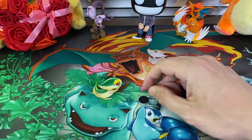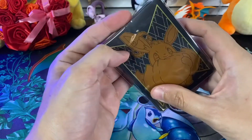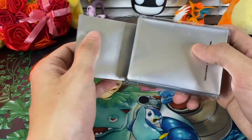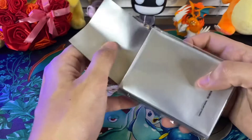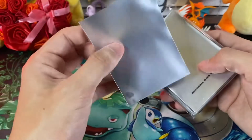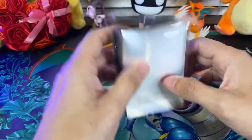Let's get into these packs. I got our Shining Fates Eevee sleeves here. I'm not the biggest fan of these just because the material is a little cheap, I guess. You don't really get to see the full shininess of the cards with this kind of sleeve. But we just want to keep the cards protected, so it'll do its job.